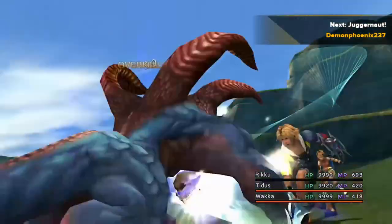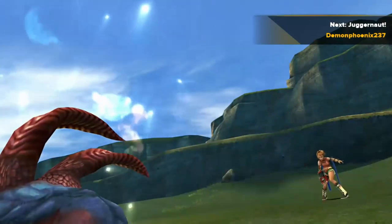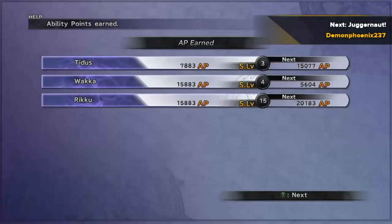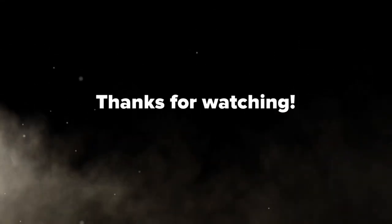Next episode is going to be focusing on the actual number of stat spheres that we need and beating Juggernaut, who is the next gatekeeper and lets us get 255 strength — and everything else is easy from there. Thank you for watching, and please like and subscribe for more videos.